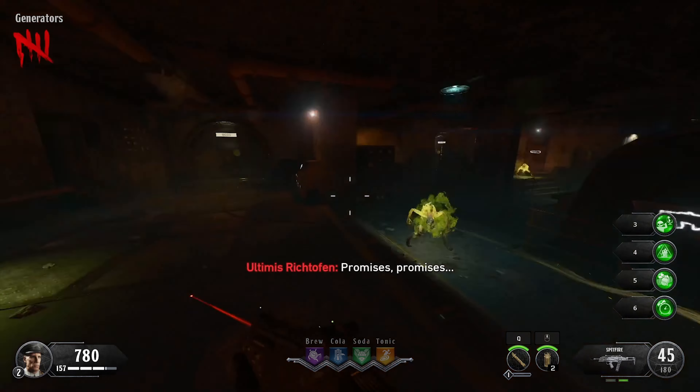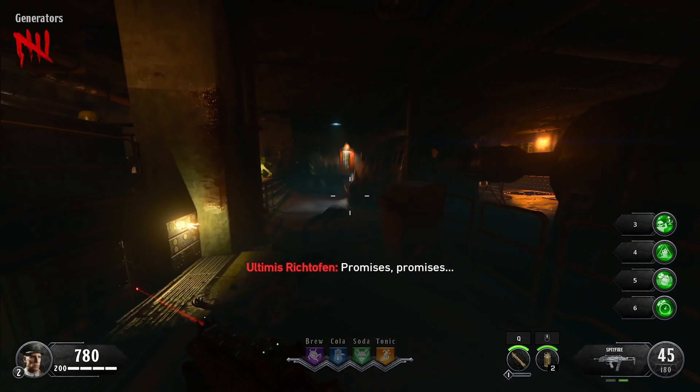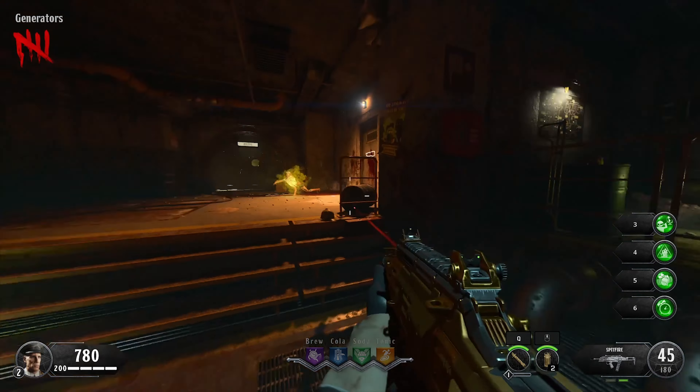Alpha Omega was one of the most hated maps throughout all of Black Ops 4 because it has many different issues. The worst one of all of these has to be the abundance of zombie types.